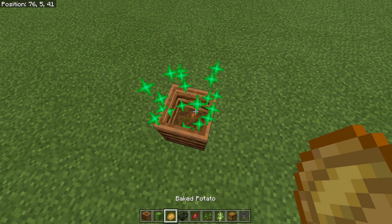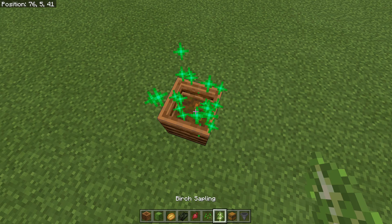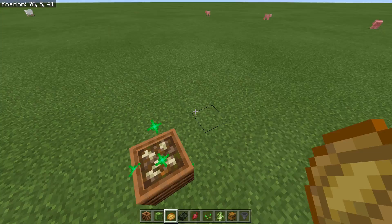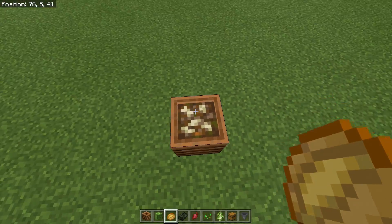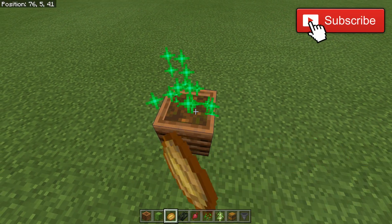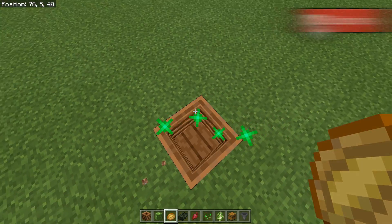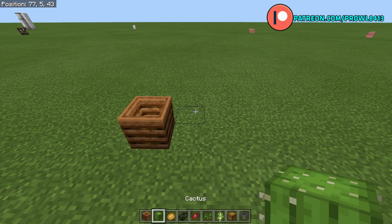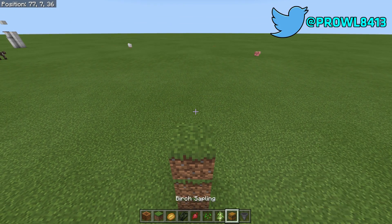You can put cactus, baked potato, dried kelp, beetroot, any type of seeds, saplings, etc. Once you get this thing to a full enough level you will see that it is full, and the next time you click it you get your bone meal — it pops out. Anything extra you have you can just keep doing this and get bone meal out of there. That's cool, but it's not really efficient.